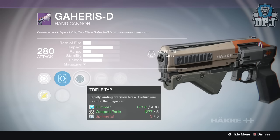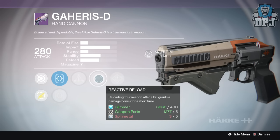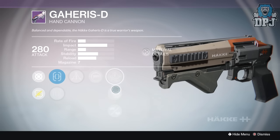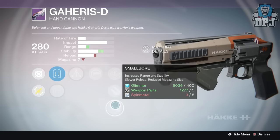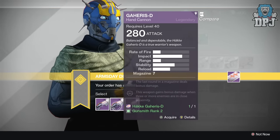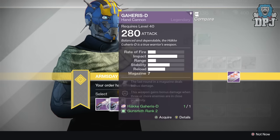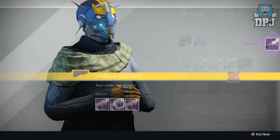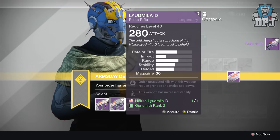Package three has Triple Tap, which I don't like — it's a waste of a perk — and Reactive Reload, which reloads the weapon after a kill and grants a damage bonus for a short time. That's actually an amazing perk, especially on pulse rifles. It also has Speed Reload, Explosive Rounds, and Small Bore. It's a hard choice between two and three, but I'd probably go with package two — Surrounded and Final Round — that's my pick.